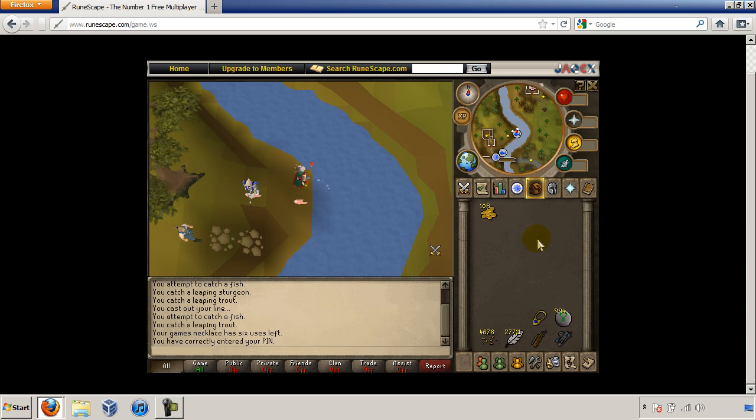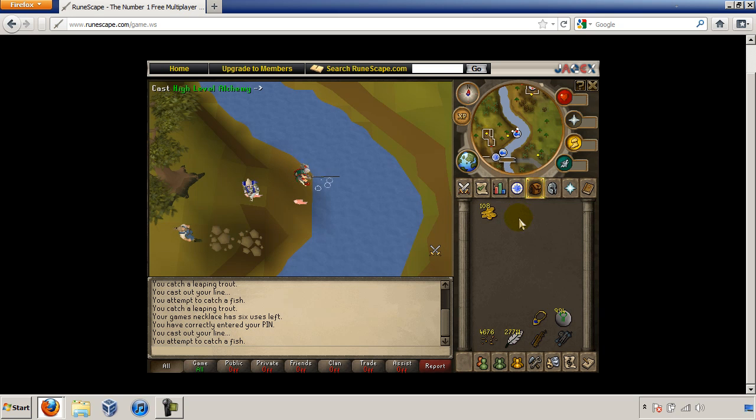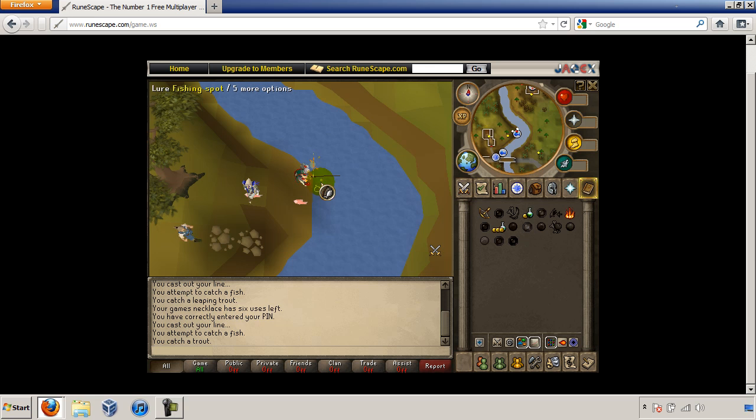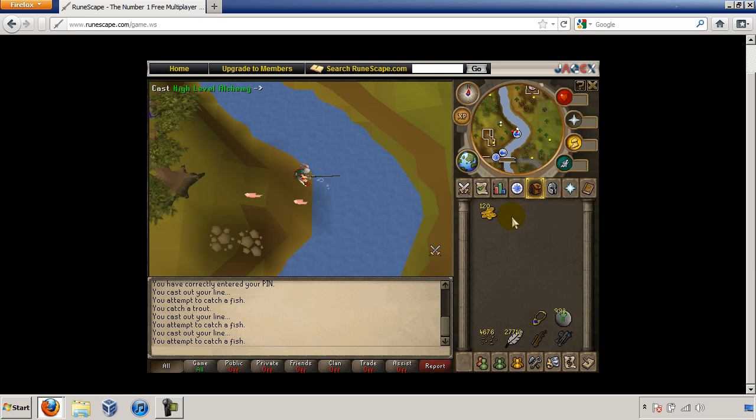If it logs you out right away or does not start at all, that means that your graphics settings are incorrect. Watch the beginning of this video or watch the correct graphics settings for running Robots in Disguise video, or check the correct graphics settings thread on the Knowledge Base section.